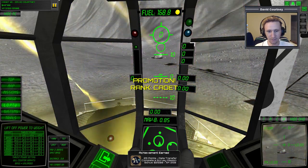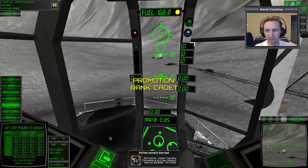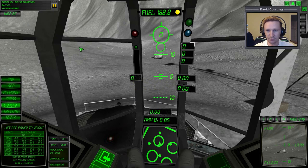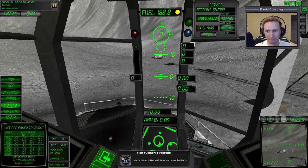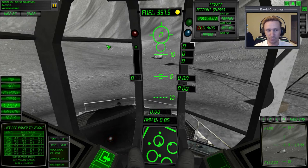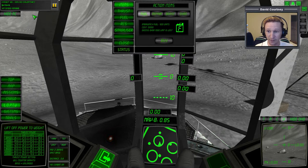That will probably give us the experience we need — and it does. Motion rank: Cadet. All right, let's shop for better stuff. When you rank up, you don't actually get to carry more fuel; it's just that the engines become more efficient. You still have a limit of 1,000 — I don't know if that's delta-V or what. Anyway, let's shop.